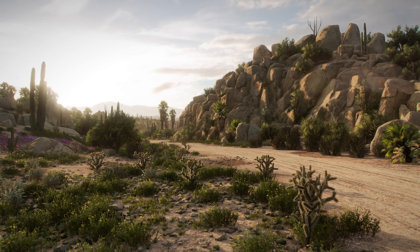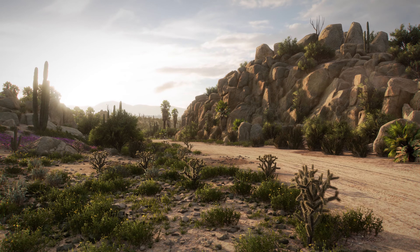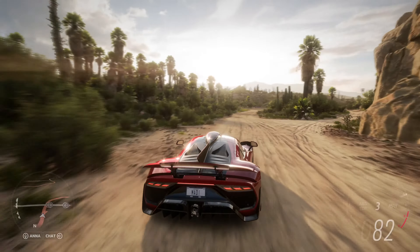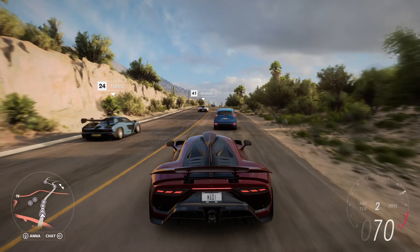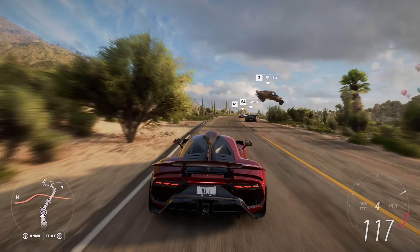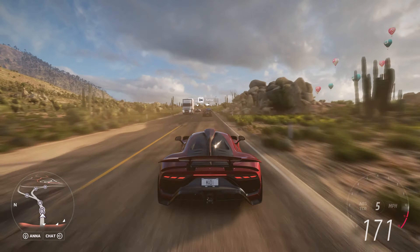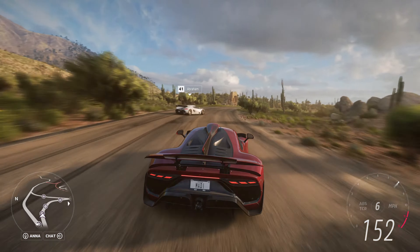Forza Horizon has always been a game that's best enjoyed with others. The Xbox Series consoles allow us to capture every last detail, right down to the individual needles on these cholla cactus. The scene looks real, but there are no tricks — this is in-game. Madi is behind the wheel of the AMG Project One Forza Edition in Mexico's lush living desert, the perfect place to meet up with friends. Thanks to the next generation of our Horizon Live servers, everyone else we see here are real players.